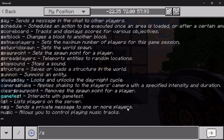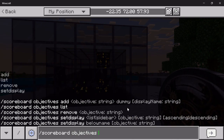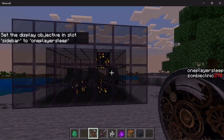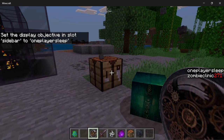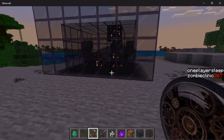You can actually see the scoreboard counter — if you wanted to, just set the display to one player sleep. Right there is the actual mob counting down for you.